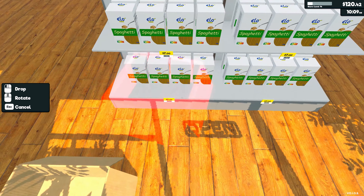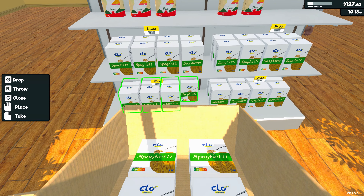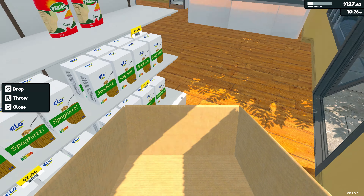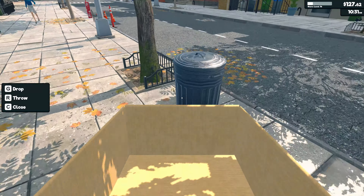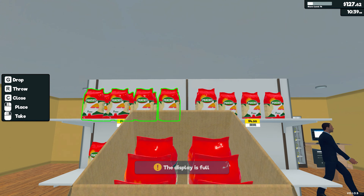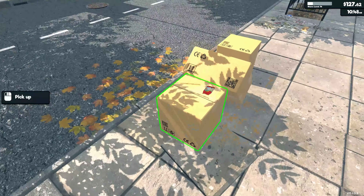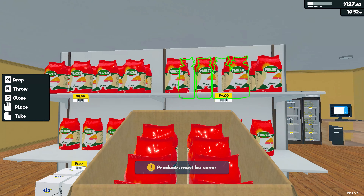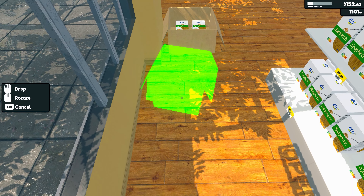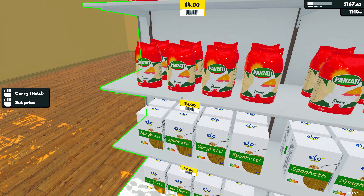Okay so this is all new items. I'm gonna do the spaghetti on this side, and I need to set the prices instantly otherwise - I'm gonna do seven. Take the crate and drop it. This is another floor so I'm gonna do it on the same shelf as the blue one. Let me set the price, I'll put seven-fifty.